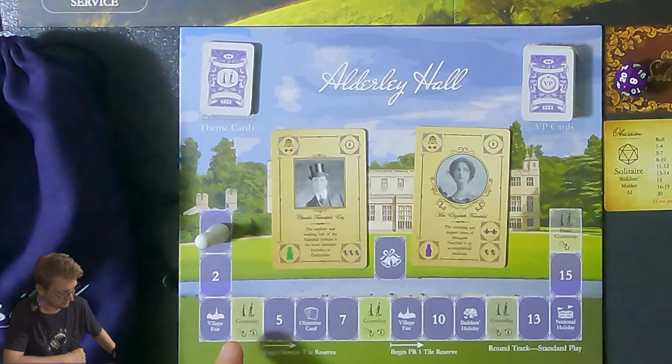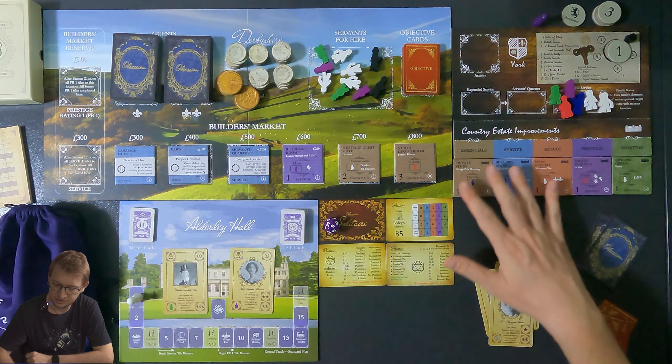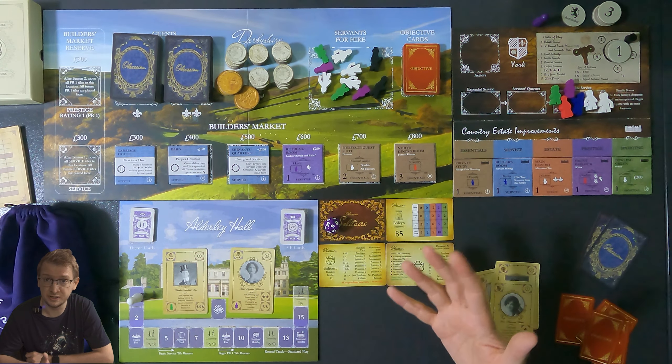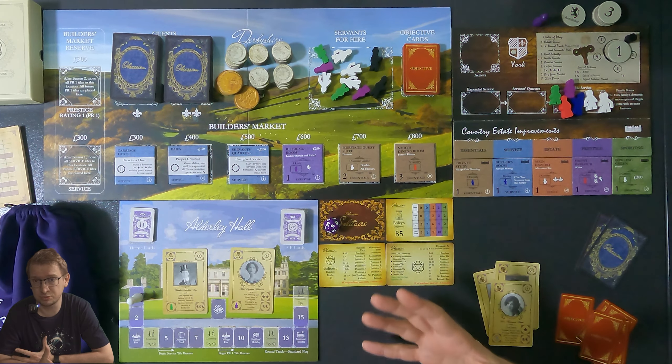I'm not going to give a super lengthy explanation of the rules — I might eventually do a how-to-play that would be more zoomed in and detailed. This is just a playthrough. Here you have the buildings that are part of our country estate, and we are basically improving it so more people are impressed by it and want to come visit and we can host parties and events.